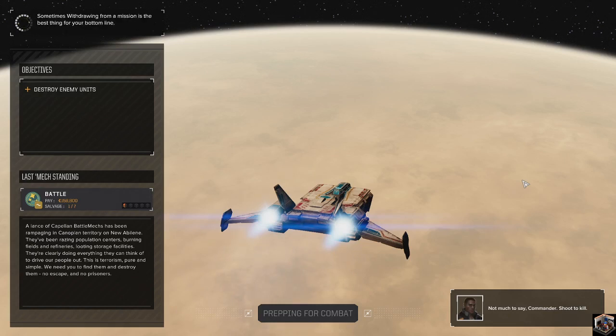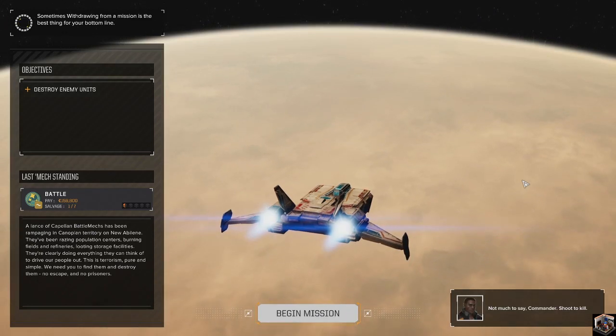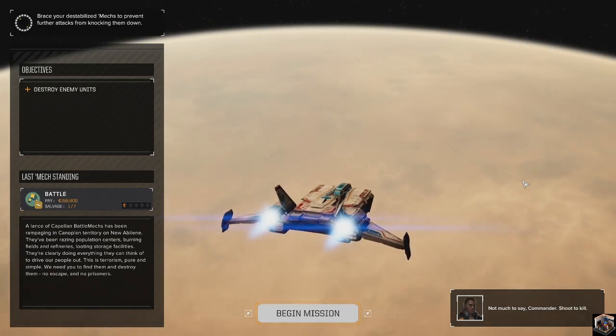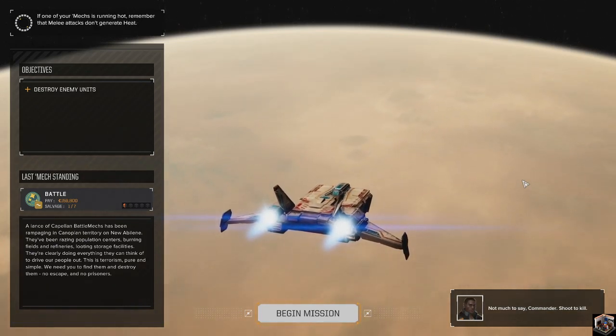Mission briefing: a lance of Capellan BattleMechs has been rampaging through open territory on New Abilene, raiding populated centers, burning fields and refineries, and looting storage facilities. They're clearly doing everything they can to drive our people out - this is terrorism, pure and simple. We need to find them and destroy them - no escape, no prisoners.